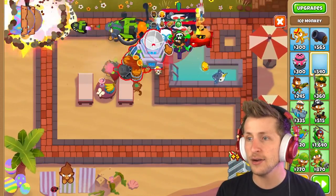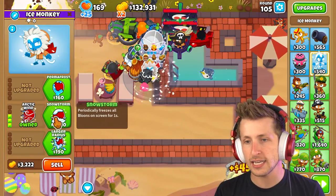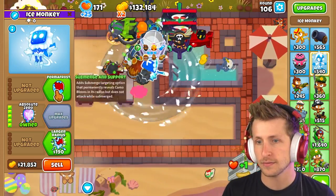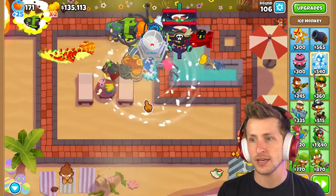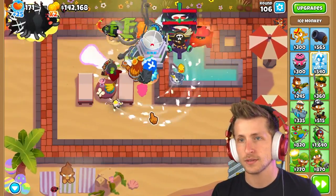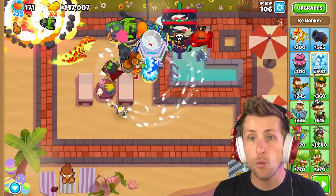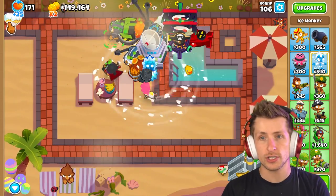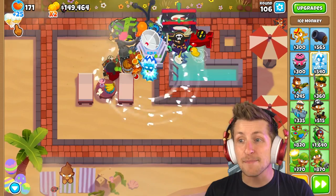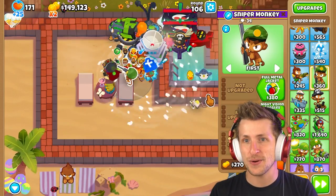The glue gunner attacks crazy fast. For the ice monkey, placed right here, the blue ability periodically freezes all balloons on screen. How often does he do that? With permafrost and cold snap — look at that! He just froze balloons up there. And they're glued too. Wait — it's permanent? That's super OP.